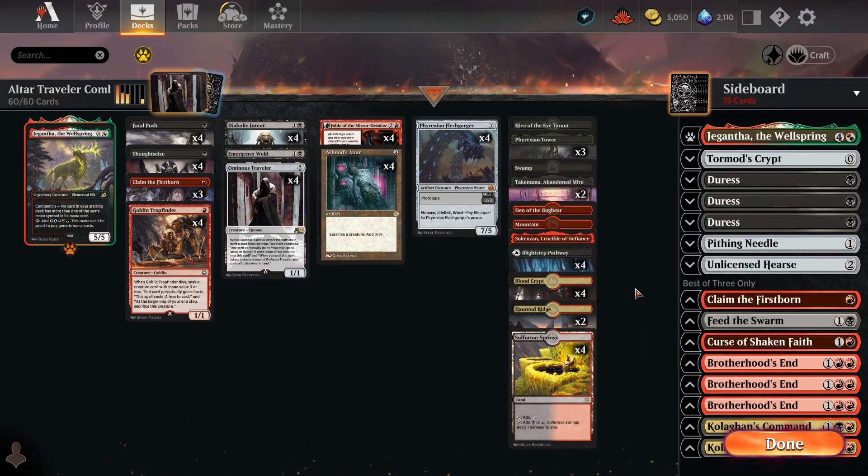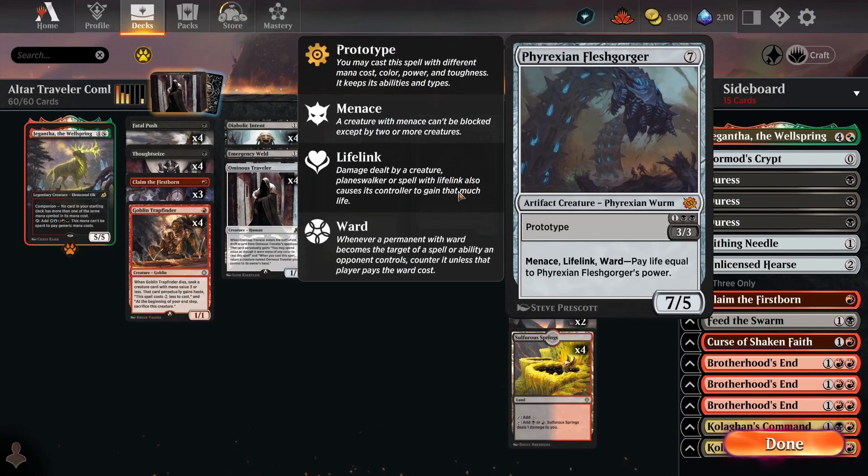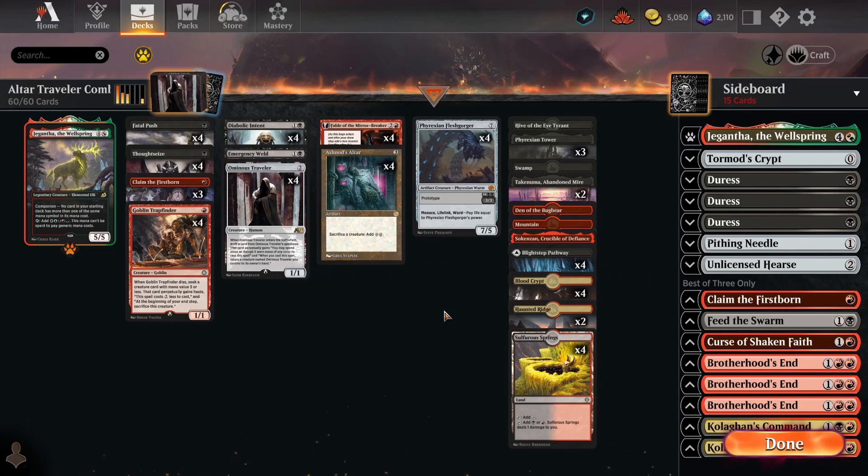So that's the main deck. I've been really impressed with it. The only deck I've really struggled against is Aggro, and Phyrexian Fleshgorger really helps to shore up that matchup, which is why I really like it in the flex slot. Outside of that, I just think the deck is super powerful in general.